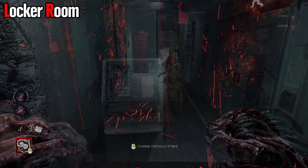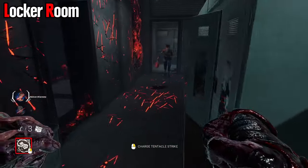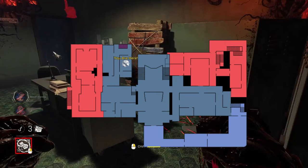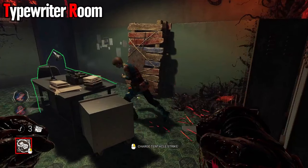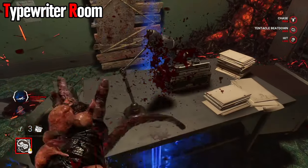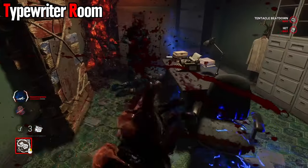While in the locker room, you cannot hit over anything, but whip drags are essentially free. You can drag the entire hallway — a survivor physically cannot dodge it if you aim it right. The typewriter room next to the dark room is not safe for survivors either. You can hit over the entire table; the lamp doesn't matter, and if you don't want to hit over the table, you can just whip drag the entire loop for free.